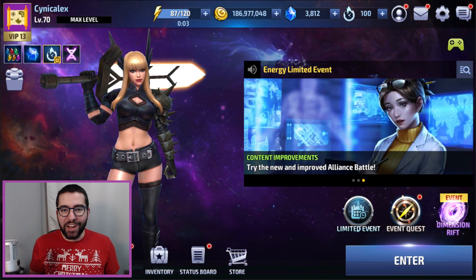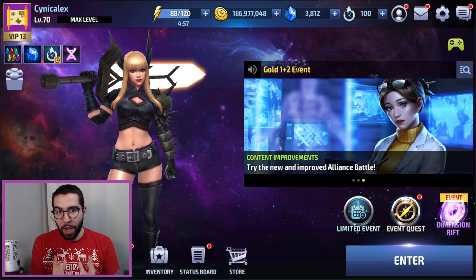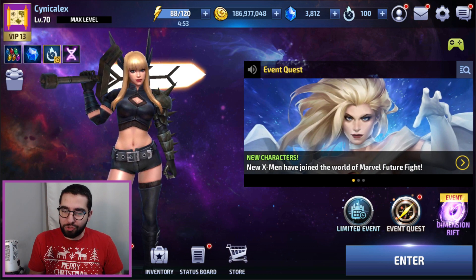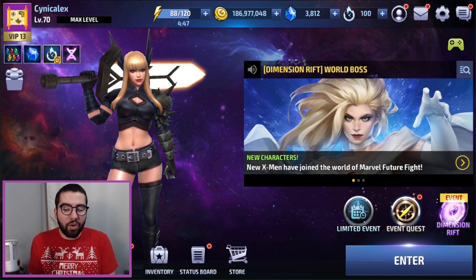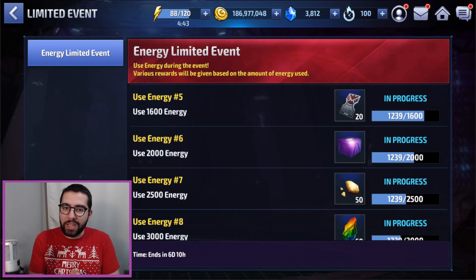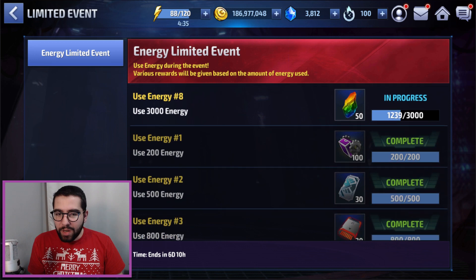Hey guys, welcome back to the channel, it's Cinecalix. Today I have some news that could potentially reveal a lot of content for the upcoming Infinity War update. It's huge and super interesting — a lot more than what we've gotten from the few teasers. But first I want to discuss the event quest and the limited event for energy. We have two new things coming in courtesy of the latest stealth patch, in anticipation of Infinity War.